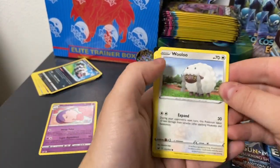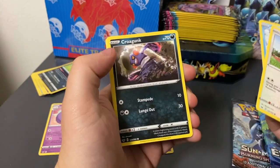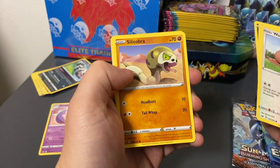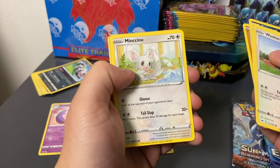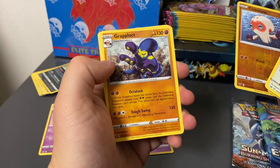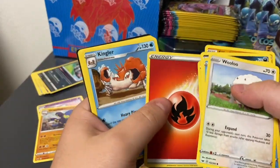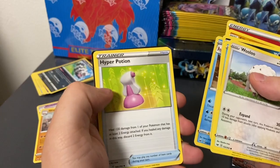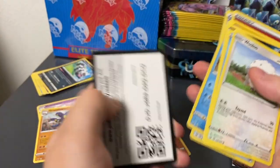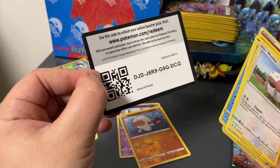We got a Wooloo, Shellder, Croagunk, Silicobra, Mancino, Globopus, and Graplot. Not holo, so it's a little tough, but three more packs — we could turn it around. We still got a chance for a good pull, so let's see if we can make the most of it.